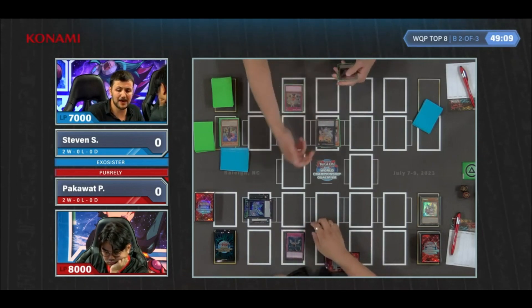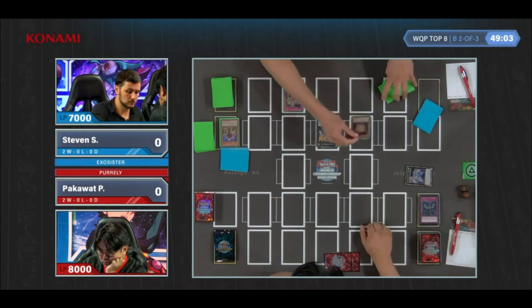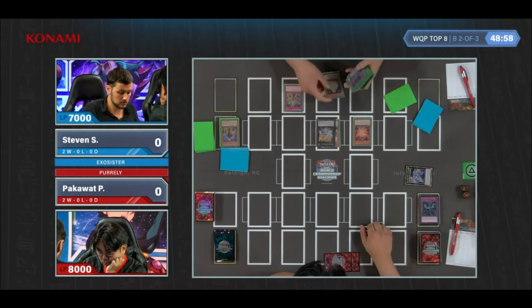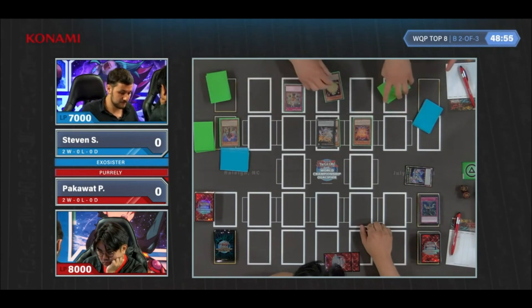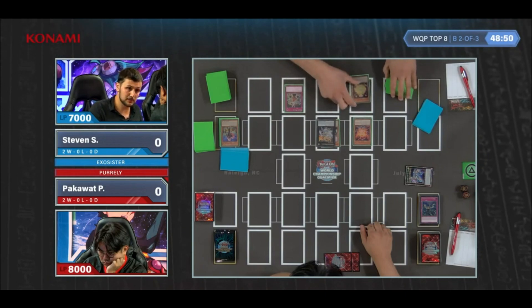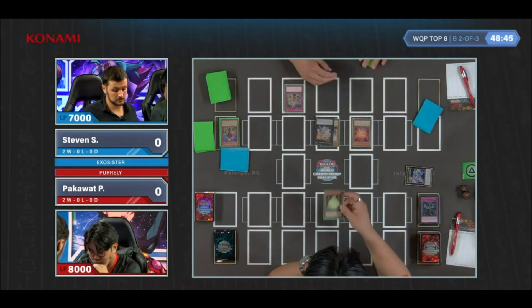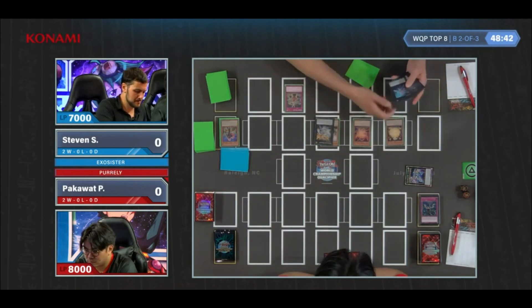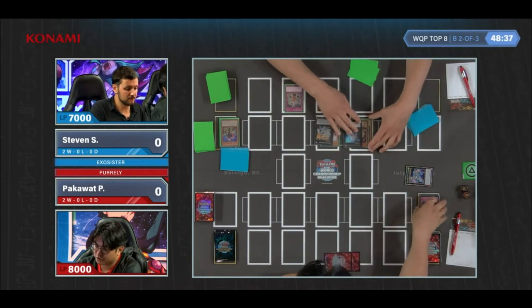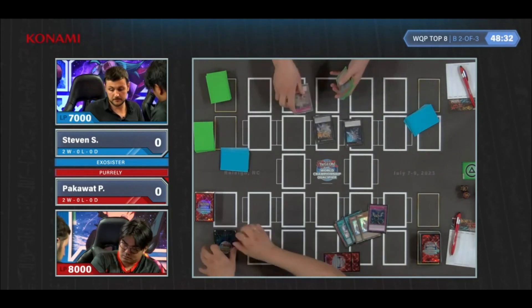Chain Michaelis to banish the Zeus — and it is, in fact, the Imperm. Michaelis chains that quick effect it has for this turn only to banish the Zeus. The Impermanence does go ahead and negate the search. Then Eritama comes down and adds Sakitama, and the Gozen's shut off because of the Infinite Impermanence. Activating Sakitama, revealing it from the hand to get a normal summon of a Spirit monster — that's just a free summon, a very, very good card. Aspidaw comes out and he wisely concedes.